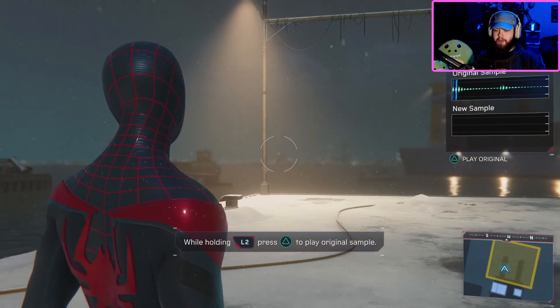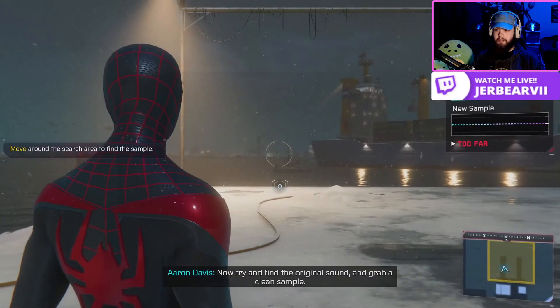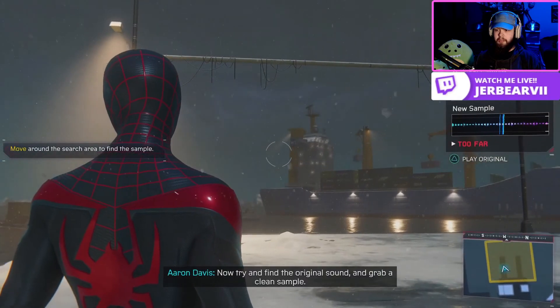Hold L2 and press Triangle to play the original sample. Now try and find the original sound and grab a clean sample.